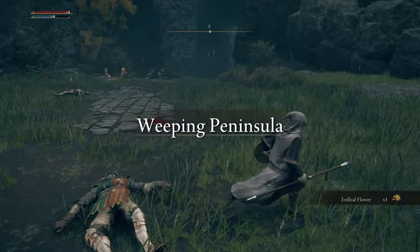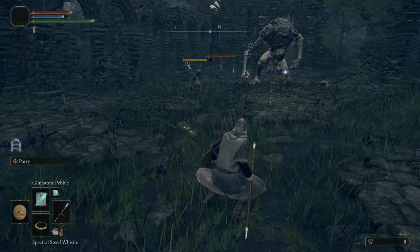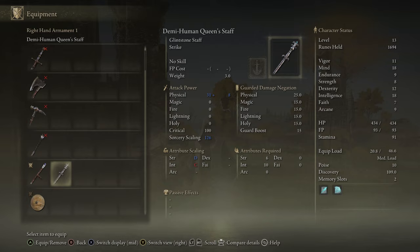Next, you want to head down past Limgrave — south to the Weeping Peninsula — and fight the Demihuman Queen at the Demihuman Ruins. Once you beat her, you'll get a staff that is much better than the Astrologer's starting staff. It has much better sorcery scaling and you can also upgrade it, so it's definitely worth getting.